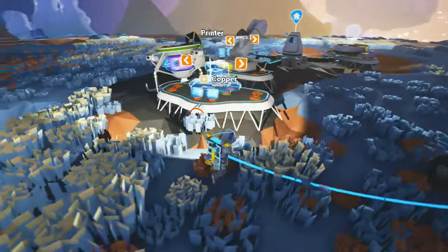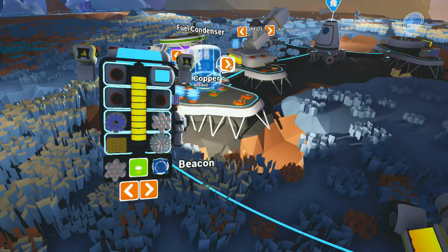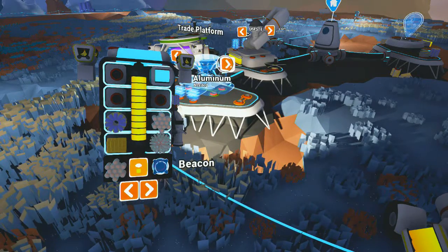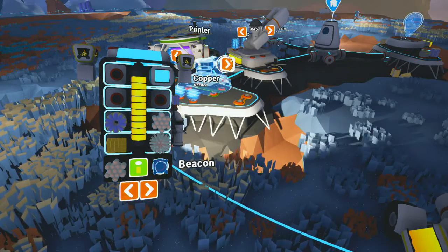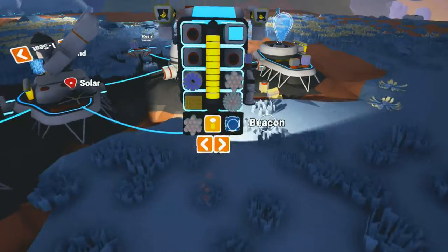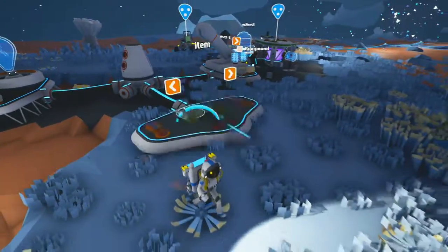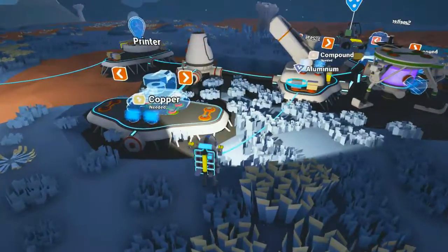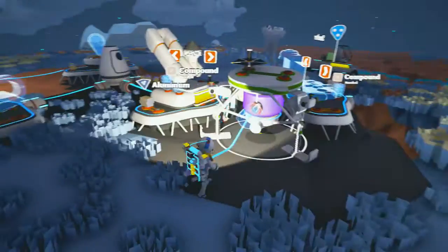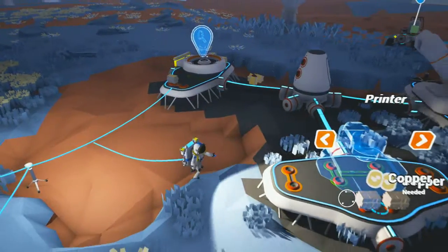We want to make a printer — I think a printer would make anything maybe. Let's see what the options are: printer, fuel condenser. We want that research, we got that, we need that, we got that. I don't know what that does. I think a printer maybe is what we need. Though, we need to make a smelter first, right? Because don't we have copper over here to smelt for that other thing? Yeah, we need to make this to turn that into copper. So let's do this — we're gonna make the printer, and that needs copper. We have one copper. I don't think we have another one, but the other one is going to be aluminum over here. Let's look — nope, there's copper. All right, well, we got this. Let's see what this thing does.